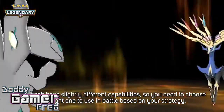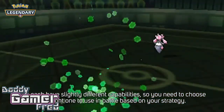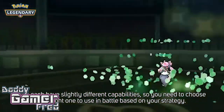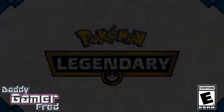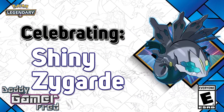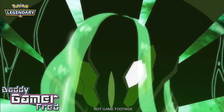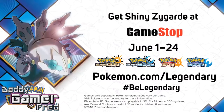I do have a couple of people I know that I can ask, and I pray that they actually grab me some codes so I can retrieve them in-game. If you do get a code, you should get more than one — because this is more than just Raikou, Entei, Keldeo, and Regigigas. This is Shiny Zygarde.